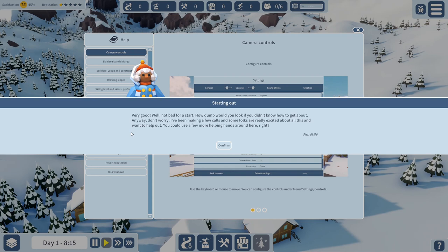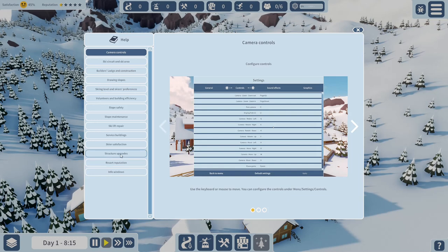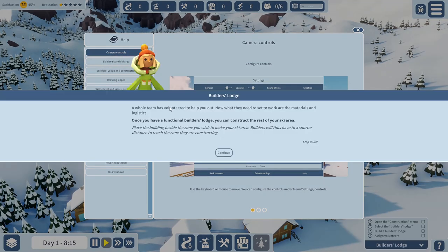The game says some folks are excited and want to help - you could use a few more helping hands. There's a lot of help stuff over here: a builder's lodge where a whole team has volunteered to help out. What they need to set up are materials and logistics. Once you have a functional builder's lodge you can construct the rest of your ski area. Place the building beside the zone you wish to develop - builders will have a shorter distance to reach the construction zone.